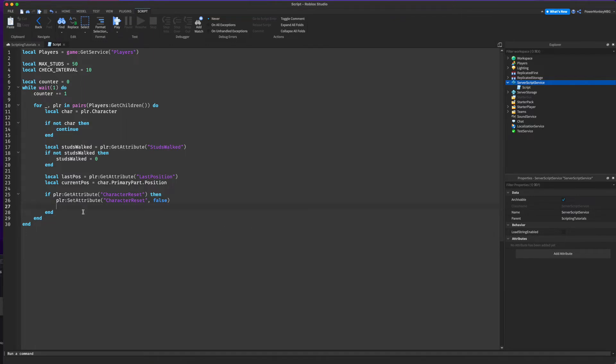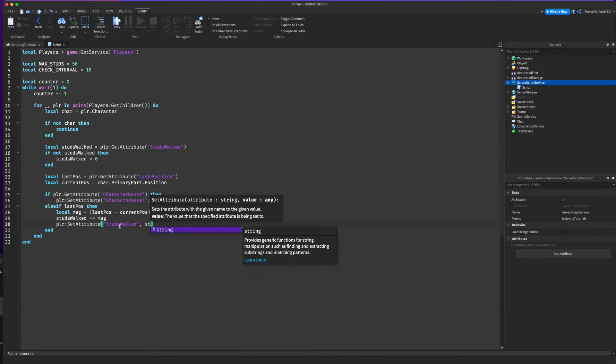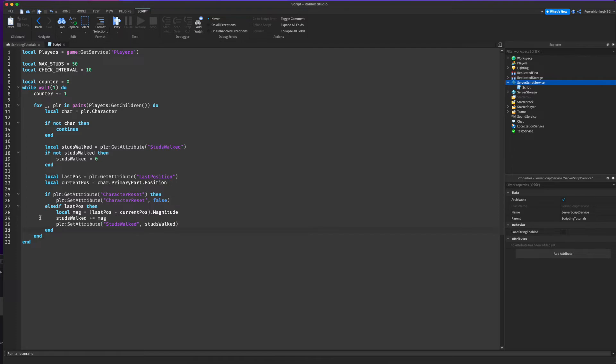We do else if lastPos then, meaning if they have a last position we can get the magnitude between last position and current position. So: local mag equals (lastPos minus currentPos).magnitude. Then studsWalked += mag, adding all the studs up together. Then we do player:SetAttribute('studsWalked', studsWalked) to save that running total.